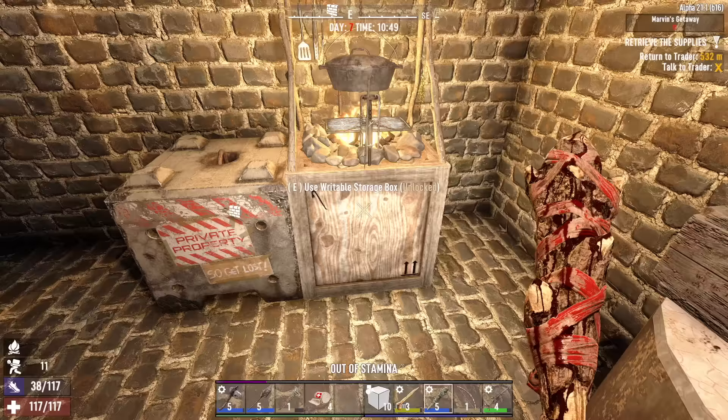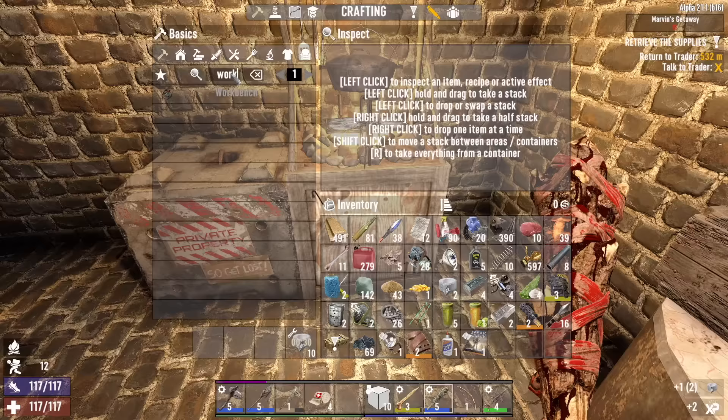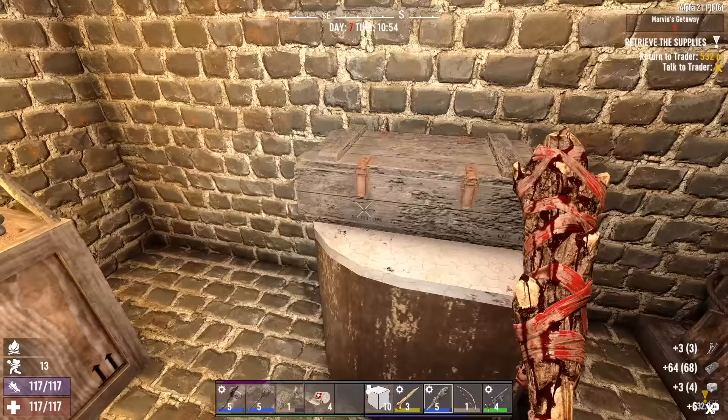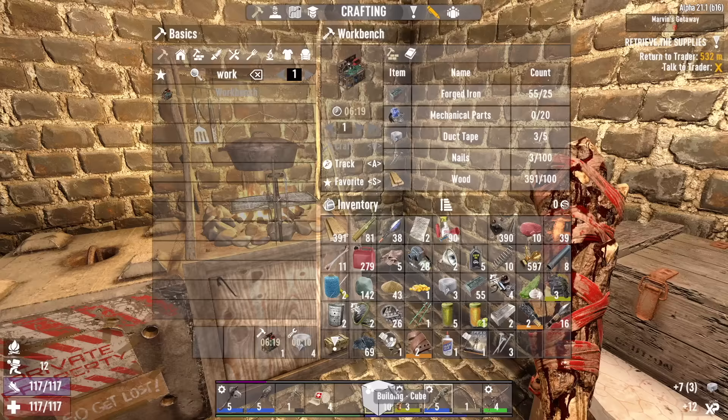All right, we're going to need more duct tape so let's get that crafting. We need mechanical parts, nails, wood, and forged iron. I've got more nails and forged iron in the forge — that should be everything we need. Bam — six minutes. Well, I'm not hanging around for six minutes, so we'll just have to have the workbench in our inventory while we're out and about.